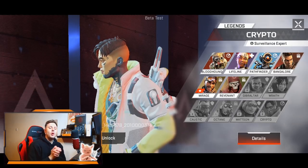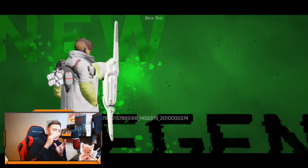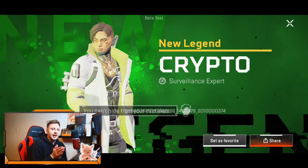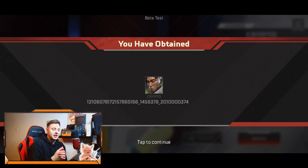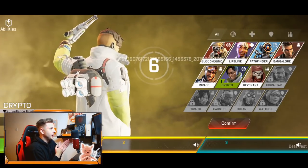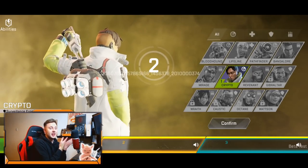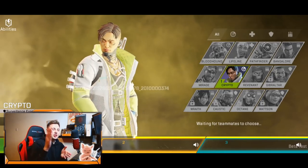So welcome back guys. Behind me, before I start this video, is the actual gameplay of the next closed beta. It is gameplay of Crypto. It is at 60fps, which is what we're gonna get in the next closed beta, and it looks very high quality as well. I managed to get this from someone who did the recent play test on Apex Legends Mobile.